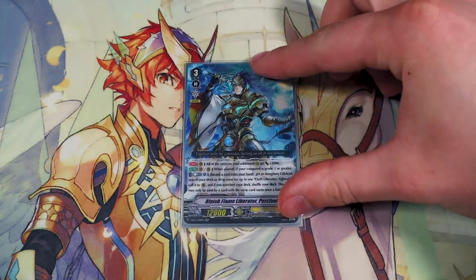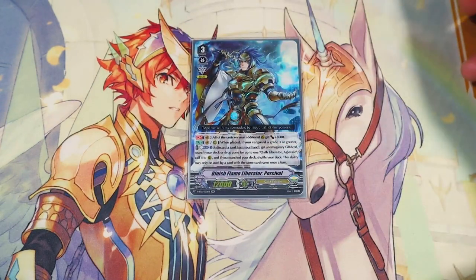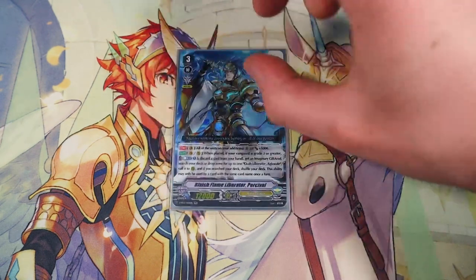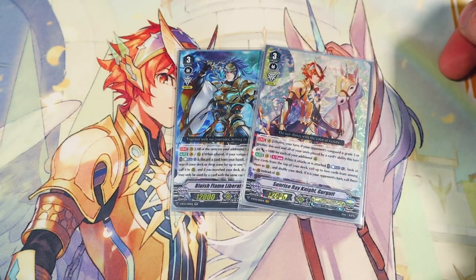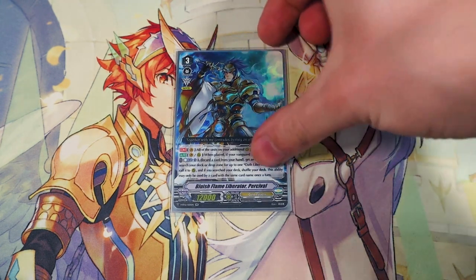Next, one copy of Bluish Flame Liberator Percival. He's back. Percival's first skill: all units on additional markers get 5k. Second skill is Vanguard or rear — when it's placed, if your current Vanguard is grade 3 or greater, Counterblast 1, discard a card, get another Excel gift, then search your deck or drop zone for Aglovale and call it. If you call from the deck, shuffle. You can only use Percival's effect once per turn, but you only run one copy so it doesn't matter. This is great because Gurgit's ability gives more power the more markers you have, and Percival's continuous ability means even units called previously are still buffed mid-battle phase. Biggest reason why Gurgit got buffed.